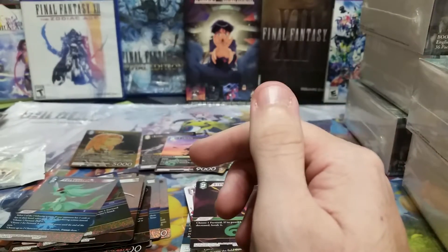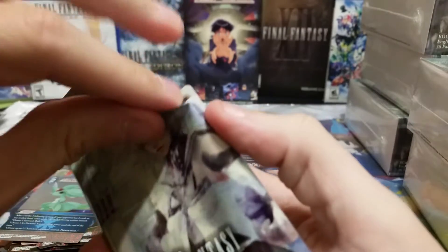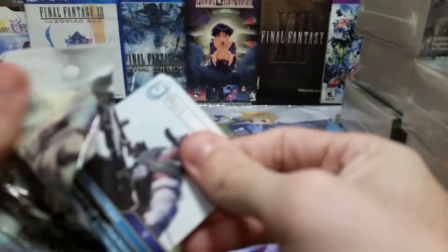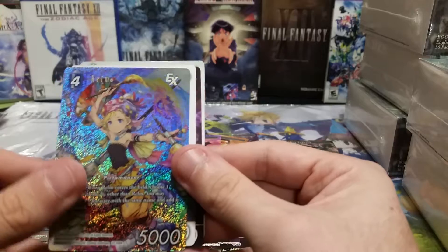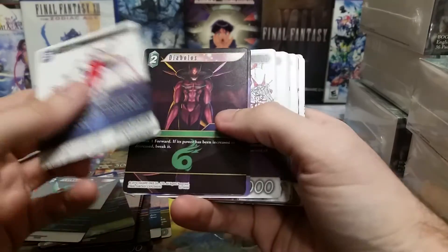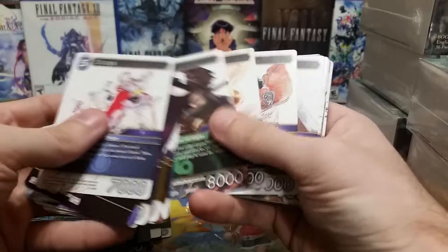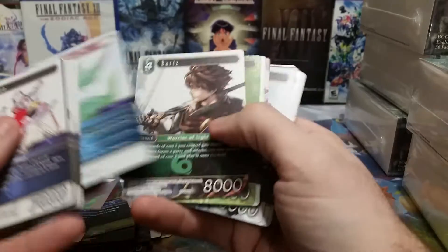In this very last pack there is a legend — can you believe that? The very last pack has a legend in it. We got a full art Realm, and a Strago. Wait — did I miss a legend? Going through my heroes quickly to make sure. Oh — Ferris is a legend! I did not know that. Making sure I didn't miss any others.